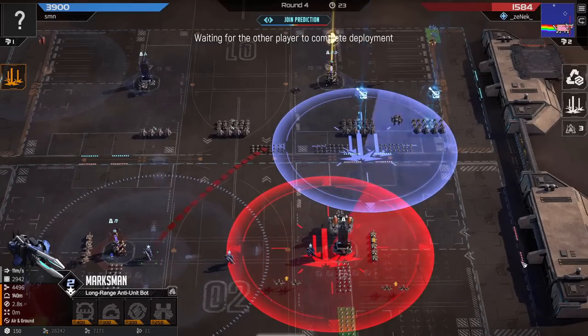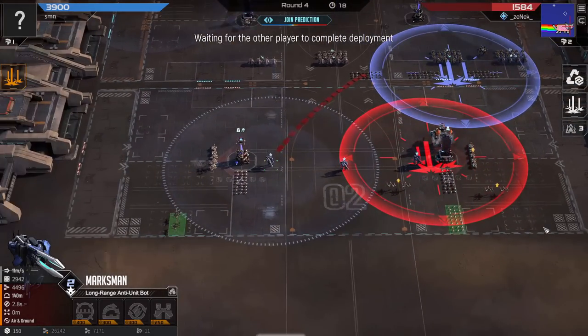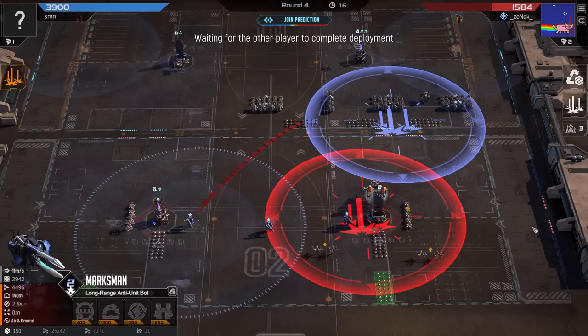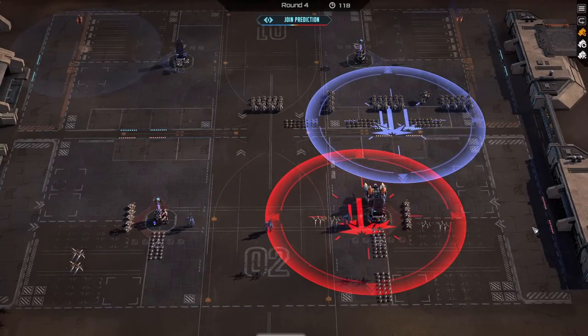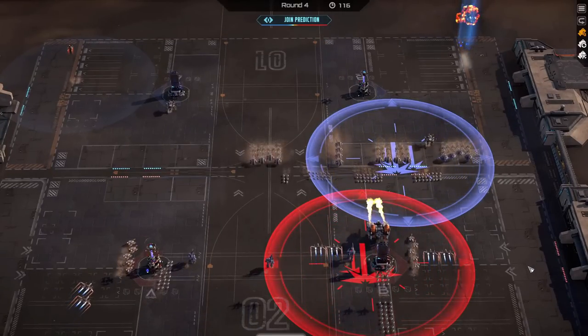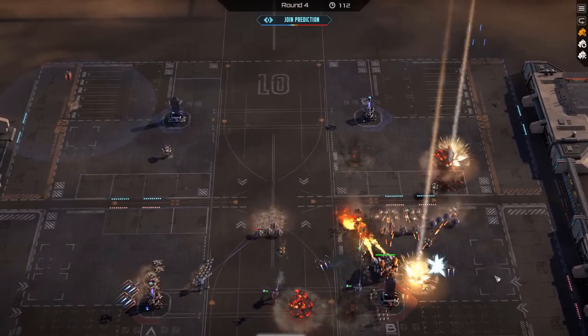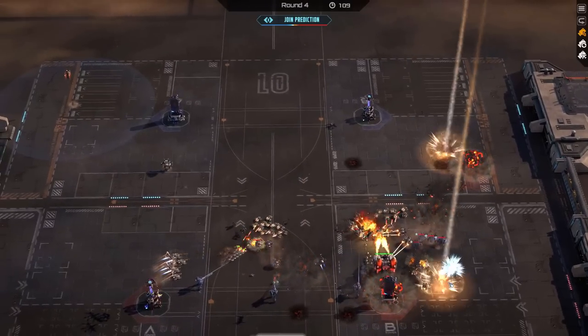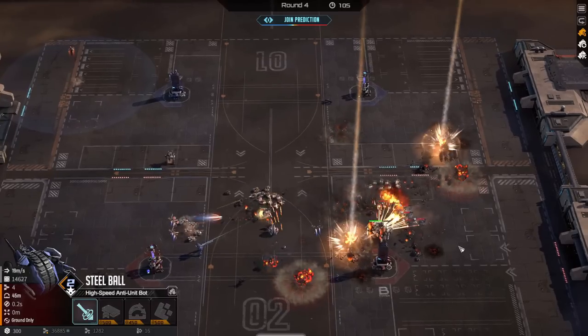My opponent also went for the Orbital. Unfortunately there's a Sentry now on the right, so my flank is not coming through. They went for the Suction Upgrade on the Steel Balls, so they can tank quite a lot more damage and they heal. The moment they lock onto my Vulcan, the Vulcan is dead and there's no way I can survive this — and that happened. The Steel Balls locked on pretty quickly to my Vulcan.